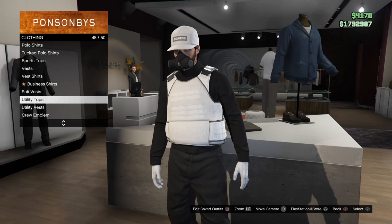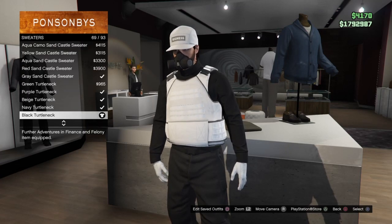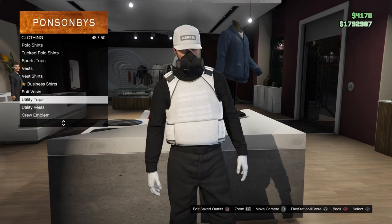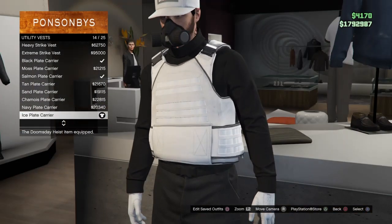Head on over to sweaters — this is number 36 out of 50. Put on a black turtleneck, then head over to the utility vest and put on the ice plate carrier, number 14 out of 25.